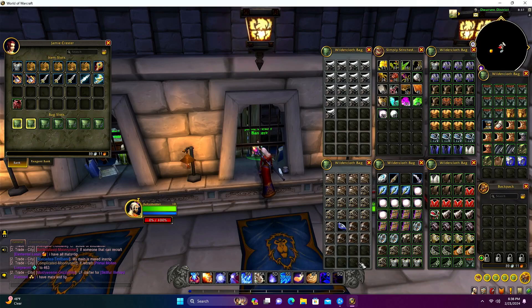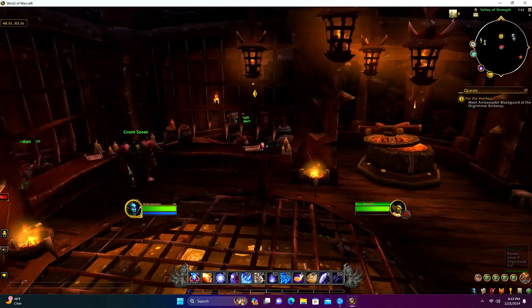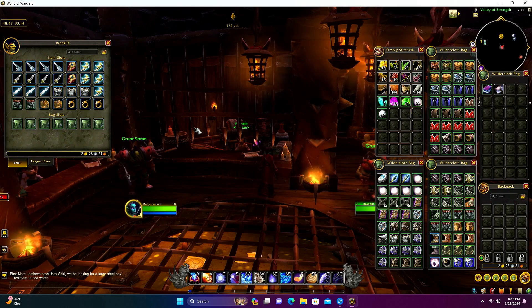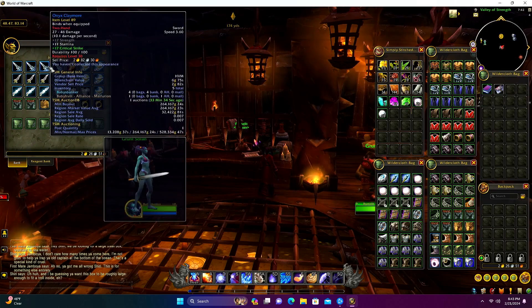So that is what we got from the first 100 runs on our alliance druid. Now here we are back with our horde bank alt. As you can already tell, this area is a lot fuller than what the alliance had - it looks like they smoked the alliance big time. They do work together and we will be trading stuff between each other, so it really is a team effort. We really did get a lot more blue items on the horde side, though we got some different items than the alliance got.